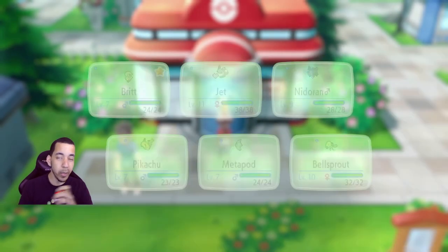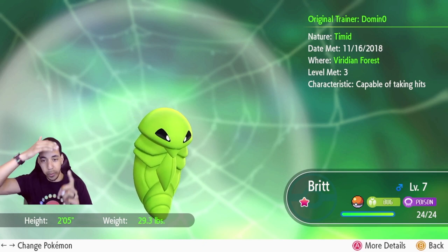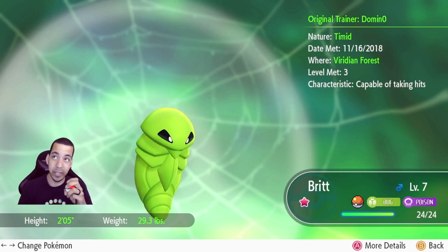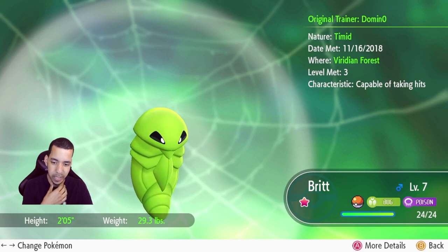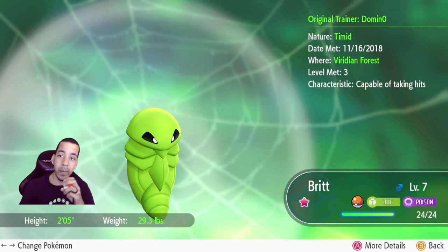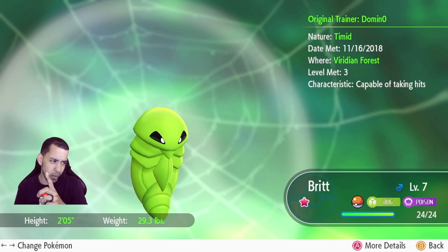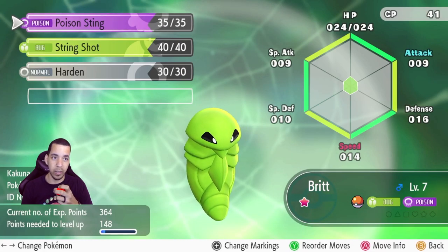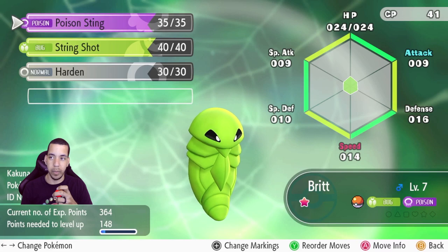First up we have Brit. Brit is soon to be a shiny Beedrill. We caught back on episode 3. Timid Nature — that lowers attack and raises speed, which is not the best but that's okay. We named it Brit because Brit is the name of the person who is the Green Hornet, the superhero-ish type thing. Brit has Poison Sting, String Shot, and Harden. It does lower attack — that's not super great for Beedrill, but we're not really going to be using him much.